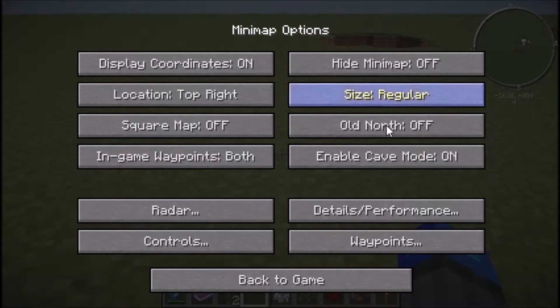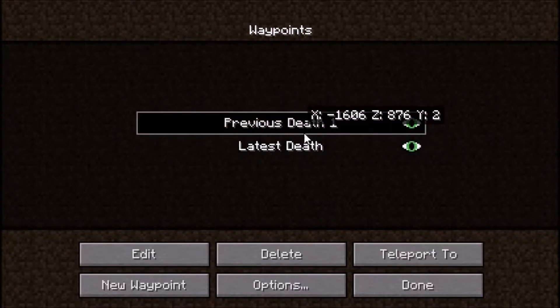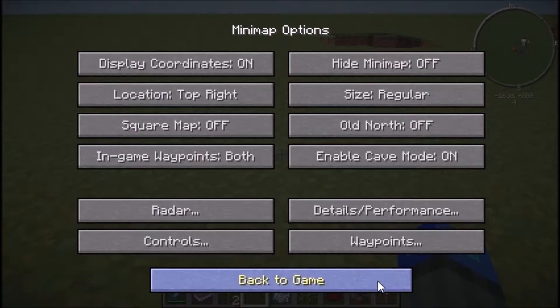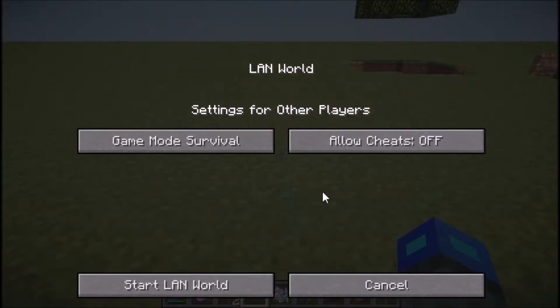My favorite feature is waypoints. If you die, it automatically sets a waypoint for your death — though that's a bad thing if you die in lava because you will teleport there again. In order to teleport, you must have cheats on. If you're on a survival world, you open the menu and turn cheats on.